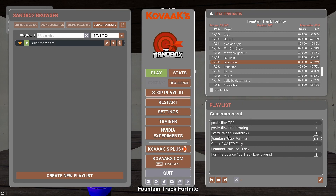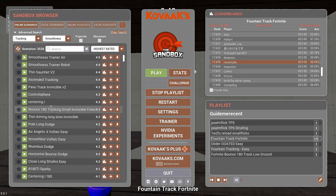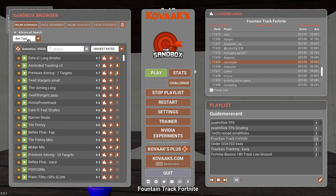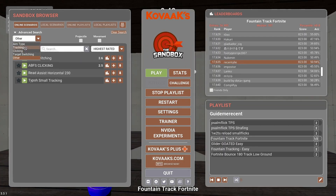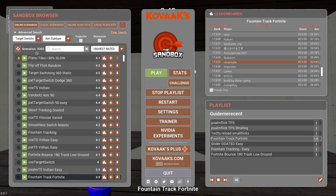After settings we have My Playlist, Guide, Recent, and I have all these maps right here. These are mostly for Fortnite because that's my main game, but if you play another game you can go to Online Scenarios. In there, click Advanced Search, and under Aim Type we have tracking, clicking, target switching, and others. For example, if you play Valorant and want to train your aim, go for target switching because that's mainly for Valorant.